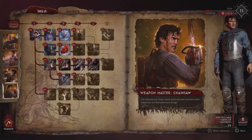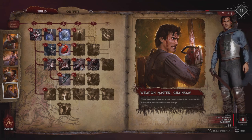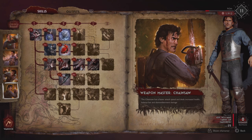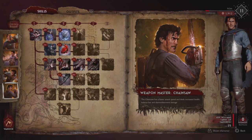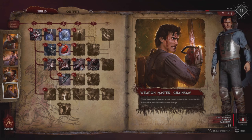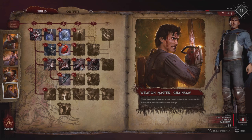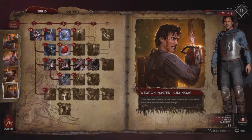Weapon Master Chainsaw: the chainsaw has a faster attack speed and deals increased health, balance, and dismemberment damage. If you can get your hands on a chainsaw with this Ash, it is highly recommended you use it when you reach level 25. The bonuses are quite substantial and we're going to build on these bonuses to have the strongest character possible.